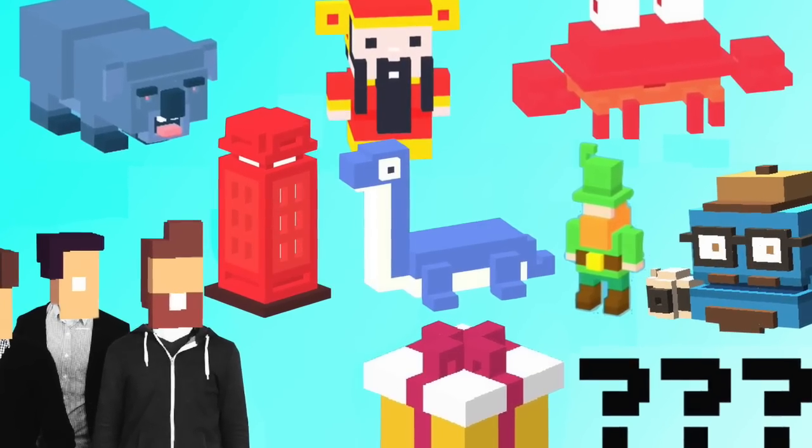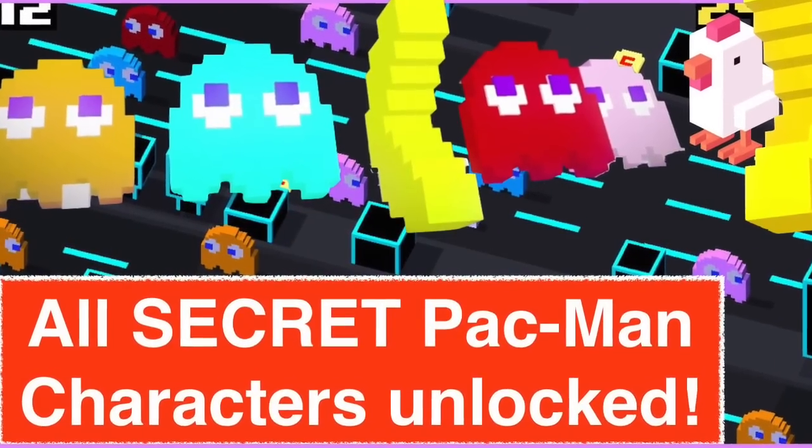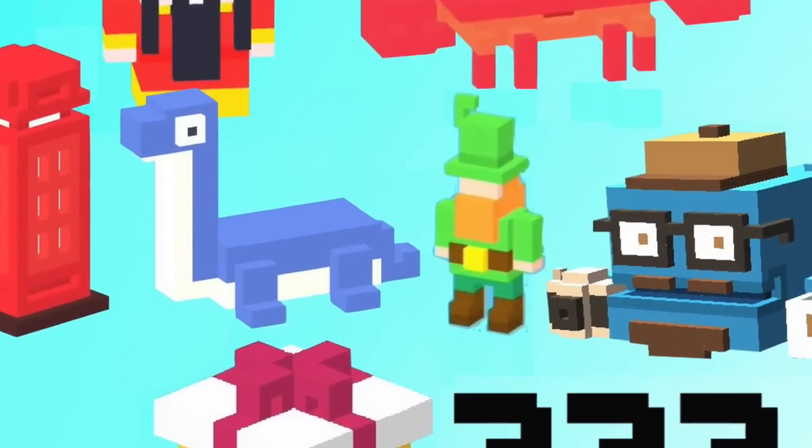Cheerio YouTube, I'm Husker from Bitstam and today we're going to show you how to unlock all 19 secret characters in Crossy Road, including the new Pac-Man update and the Pac-Man Ghost Inky.